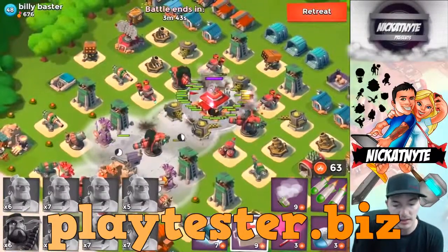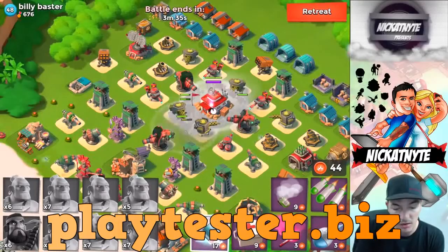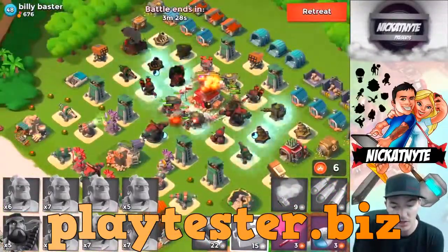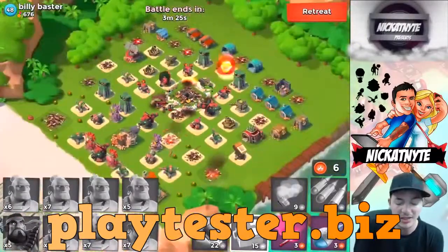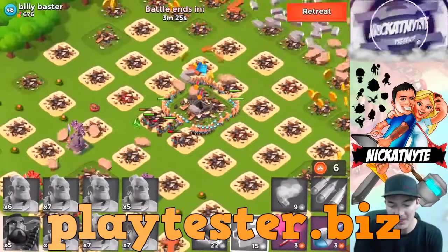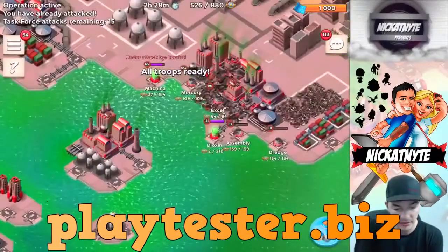I'm just gonna throw a medkit to heal up any damaged warriors. It looks like all of our heavies made it, so that's good. Now we're going to shock all the boom cannons, because the shock launchers will shoot the heavies. It's not as important to shock the shock launchers when you're using this strategy because the warriors still get to keep swinging even though the heavies are shocked. The heavy warrior strategy has definitely been working out pretty well — let me know how you guys have liked it down below.